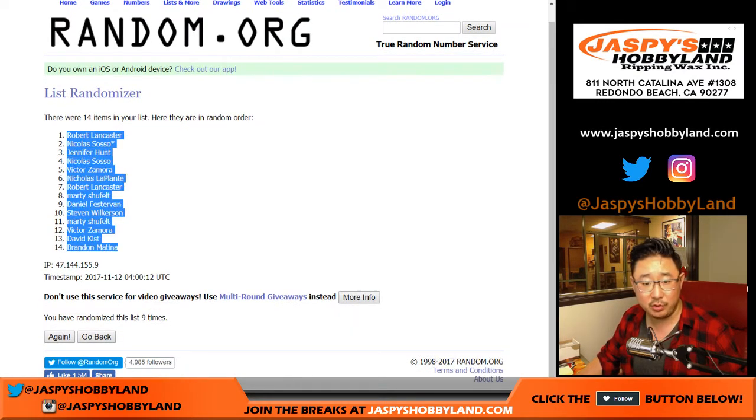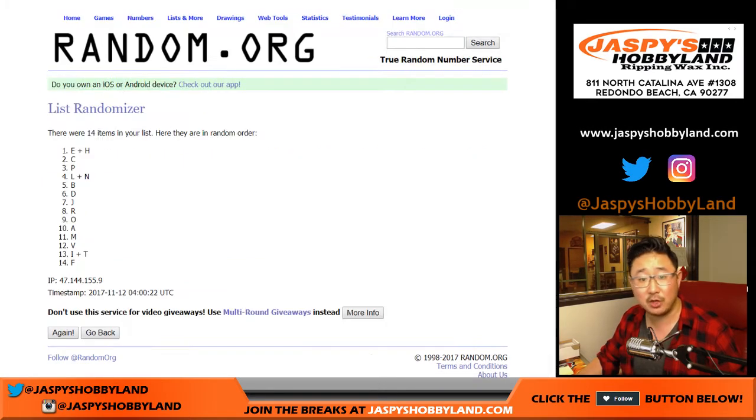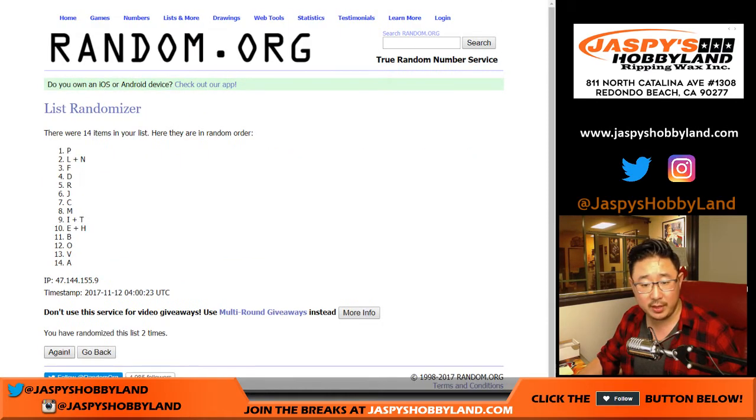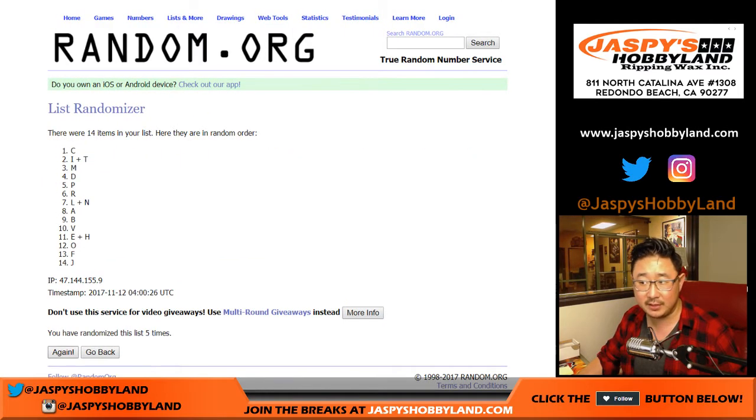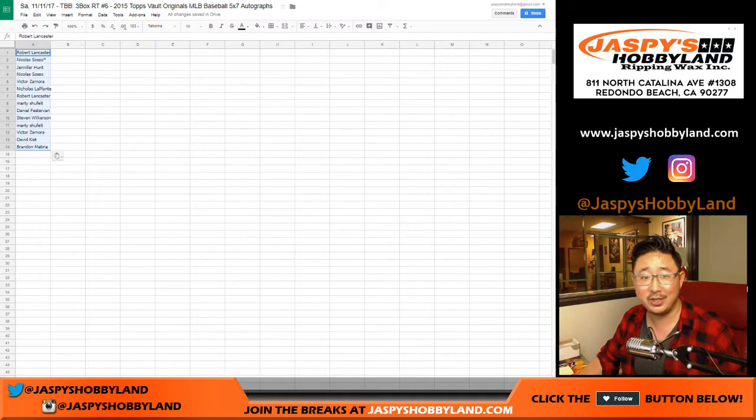Robert down to Brandon, nine times for the first name letters. You've never seen the dice under eight, Nick S? There were like five other breaks with dice rolls under eight, my friend. You've got to pay attention to the breaks.